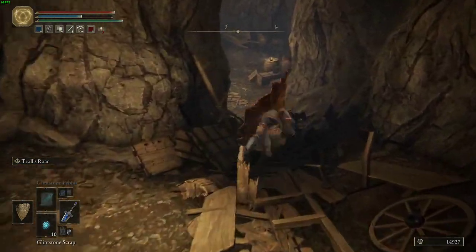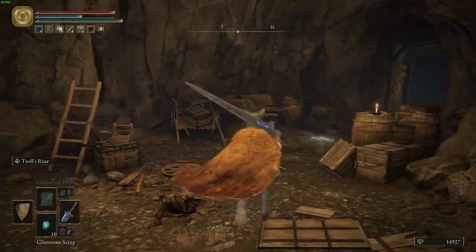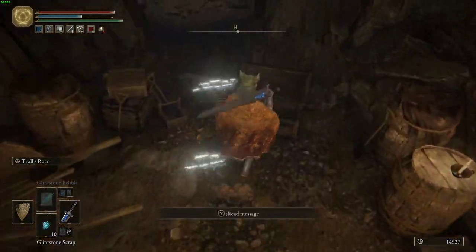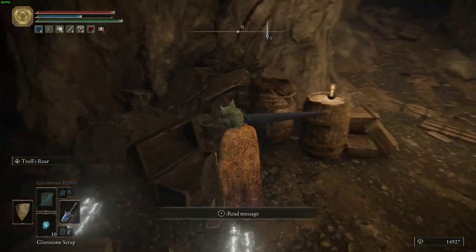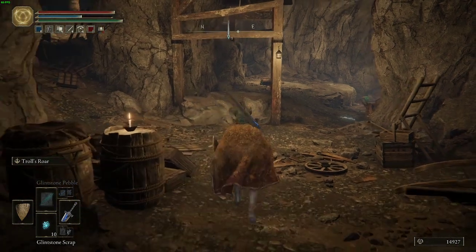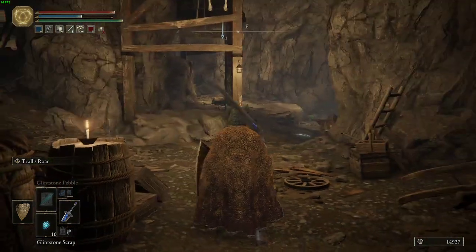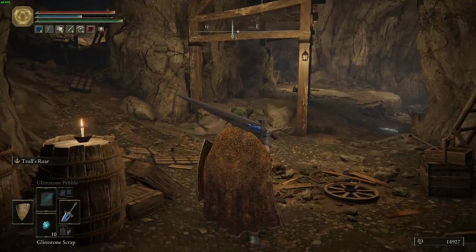You can roll right through all the debris, kill a couple of mobs, and this chest right here has Bell Bearing 2, which will allow you to buy Smithing Stone 3 and 4 from the vendor in Round Table Hold — that is the statue of the two old women in there.